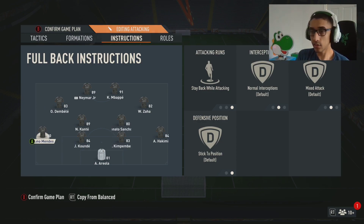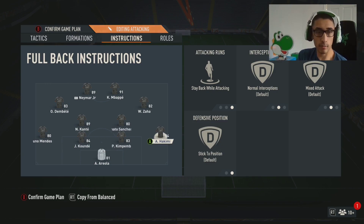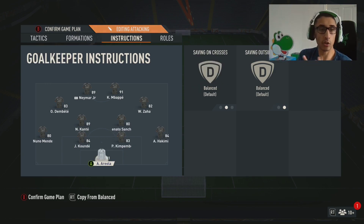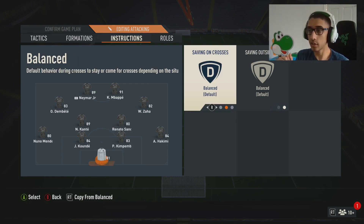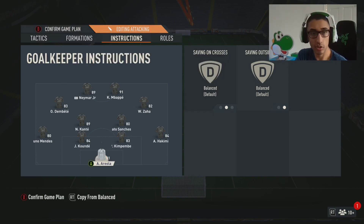For defense, everyone is set to stay back while attacking. The CBs are untouched and the wingbacks are switched to stay back. For the goalkeeper, if you notice yours never comes for the ball, you can switch to 'comes for crosses.' I've left mine on balanced for now since I haven't been having issues.